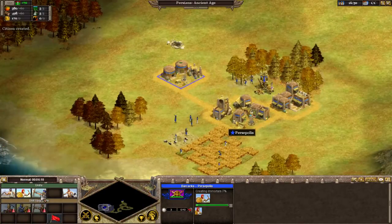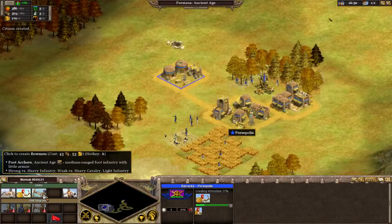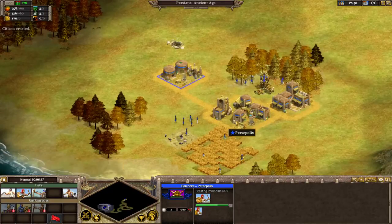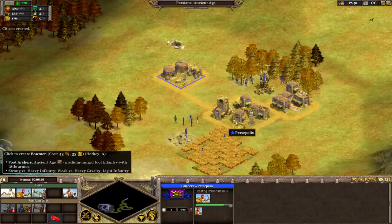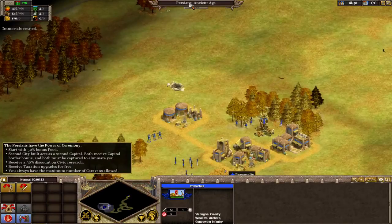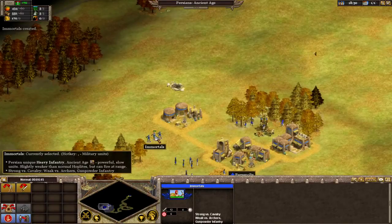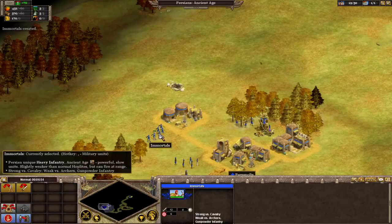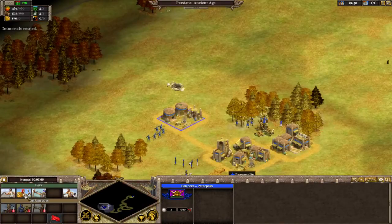I'm going to build some military units. The interesting thing about Rise of Nations is that every faction gets access to the same basic pool of units — light infantry, heavy infantry, and foot archers. But each specific civilization also gets special variants at specific times. So as the Persians, I get the Immortals instead of normal spearmen. What that means is that these guys are going to be better than their basic versions, which in this case would be the Hoplites, and they may offer special bonuses.